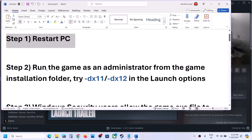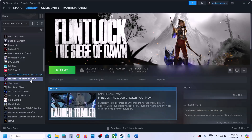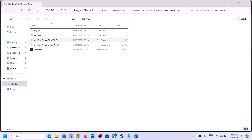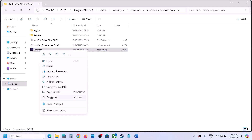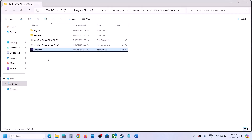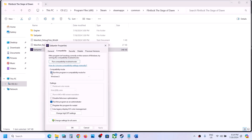The next step is to run the game as an administrator from the game installation folder. Right-click on the game, select Manage, then click on Browse Local Files. It will take you to the game installation folder. Right-click on the game EXE file, select Properties, go to the second tab, and put a check on the box which says 'Run this program as an administrator.' Hit Apply, click OK, then double-click to launch the game.